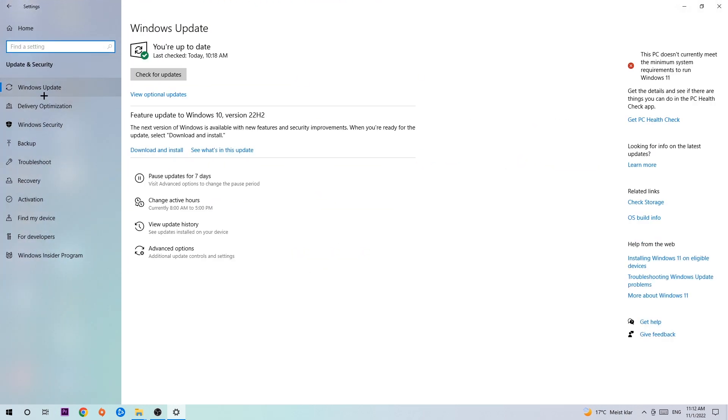Go back once and hit Update and Security. Navigate to Windows Update. I know it sounds a little basic, but trust me — updating every single driver you can possibly update on your PC will help a lot with every kind of issue you're currently having, including FPS drops, frame drops, and stuttering.